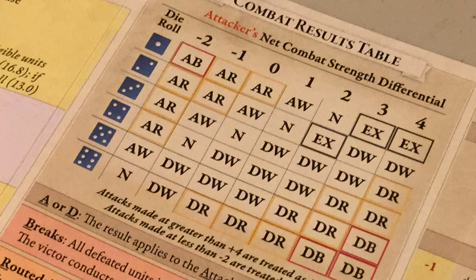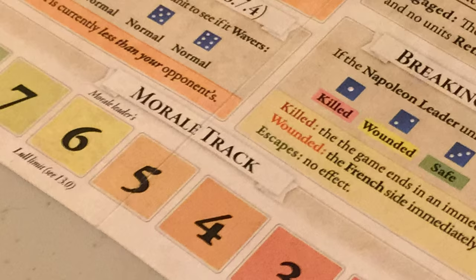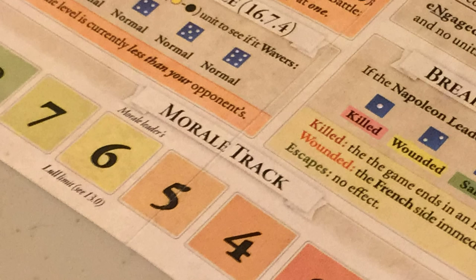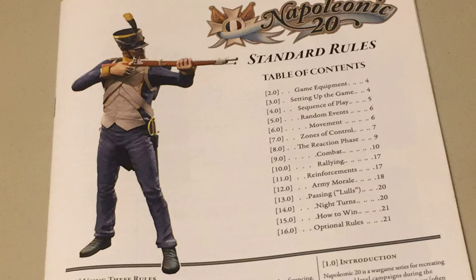The game system uses a combat results table based on combat strength differential. Combat units may break, rout, withdraw, or remain engaged in battle, and there is a summary of all combat effects below the table. In this game, the morale for each of the sides is critical to winning or losing. The morale for each side is accounted for on the morale track. If a side's morale drops to zero, that side loses the game, and there are a number of situations representing gain or loss of morale points, summarized in the morale chart.